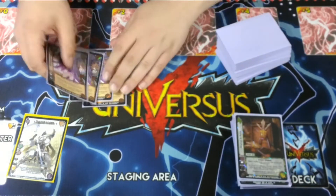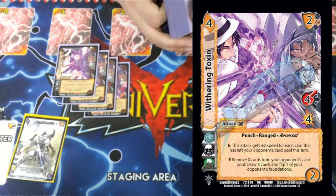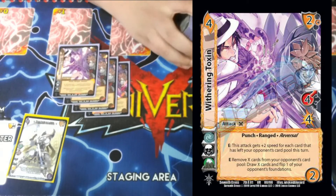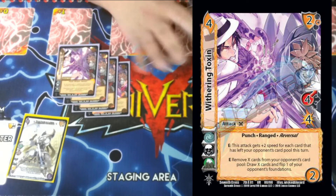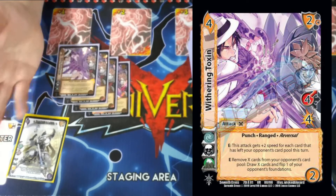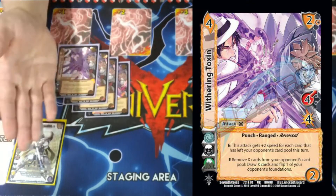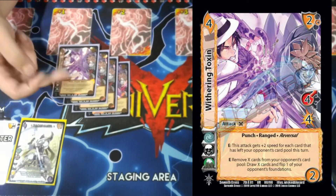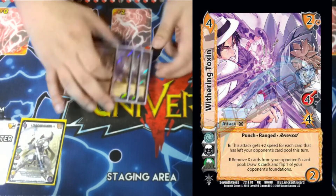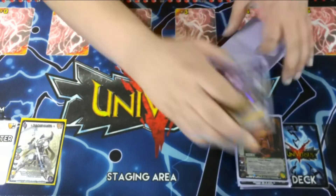The main kill card and beefy boy — Withering Toxin. It's a 4/2, 4-high for 4, punch range reversal. E, this attack gets plus 2 speed for every card that has left your opponent's card pool this turn. E, remove X cards from your opponent's card pool as a cost — just sweep their entire card pool — then draw X cards and flip one of your opponent's foundations. You play it, remove their attacks from the game, sweep it all into the RFG, draw cards equal to the number of things in the card pool, flip a problem card, and it gets speed equal to the cards you removed. Then you use Zasolomo to give it damage as well, so for every speed you give Zasolomo it lets you give damage. Super strong.